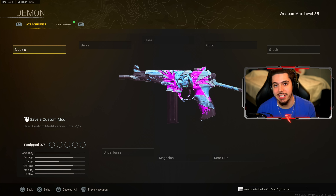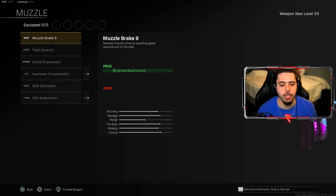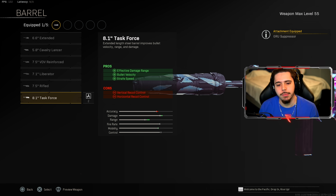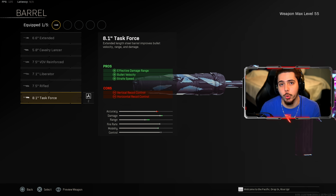For my second SMG loadout, we got the OTS9. This thing has been nerfed numerous times and it is still, honestly, the best Cold War SMG to this day. The first attachment you're going to want to rock is the Guru Suppressor — we get sound suppression so we're off the radar, enemies don't know where we're at, we get vertical recoil control making our weapon a little more accurate, and we get bullet velocity and damage range making this thing a little bit stronger at medium and long range. For the barrel, we got the task force barrel — more damage range, more bullet velocity, and we get a little bit of strafe speed so we can move side to side quicker, making it harder for enemies to hit their shots on us.